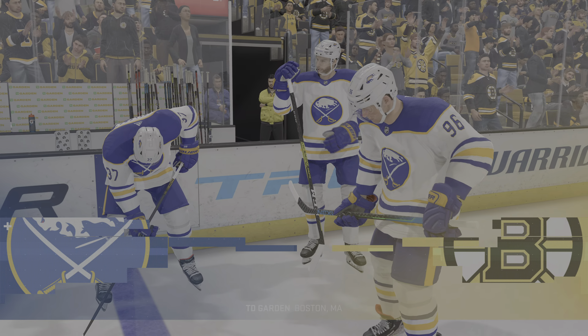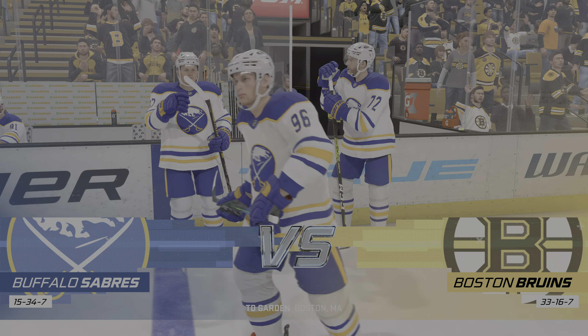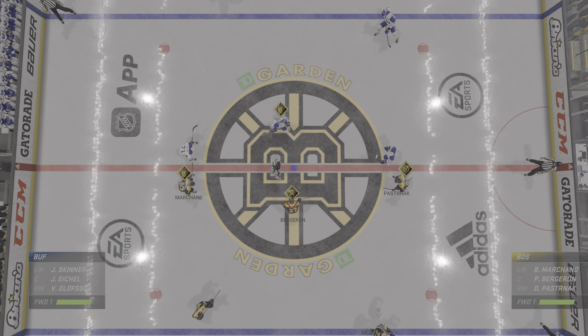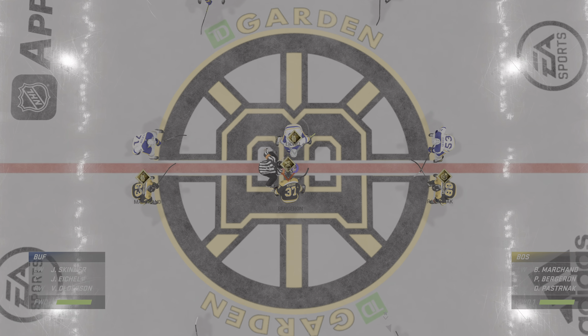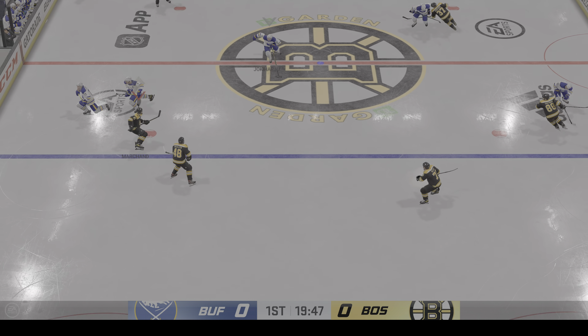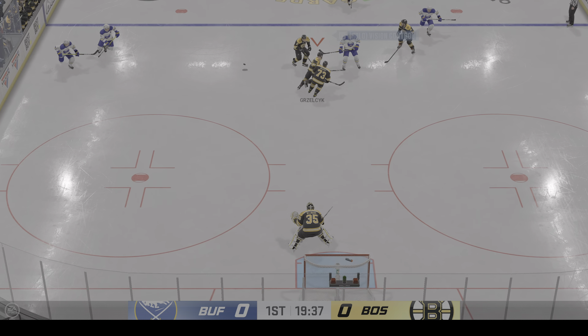It's the proverbial four-point game here within the Atlantic Division tonight. James Cebulski and Ray Ferraro, welcome back to EA Sports. Opening face-off is set to go. Referee Jill Levesque is ready to drop the puck. The Sabres take possession here on the opening draw, and we are underway.